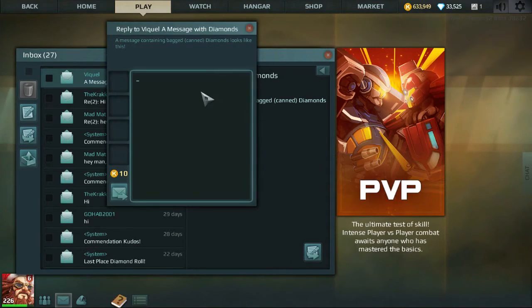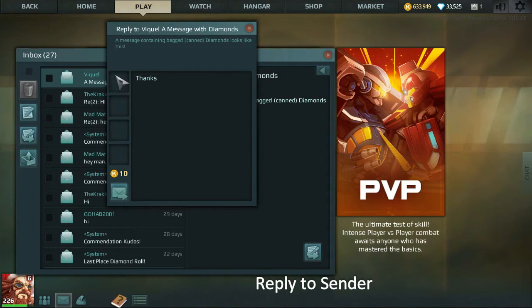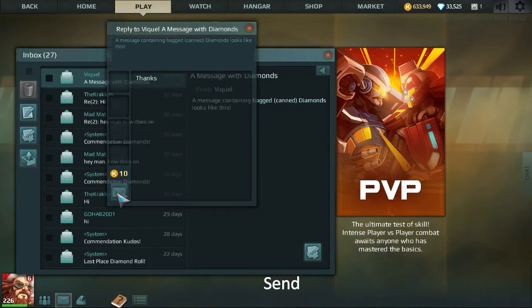You can send them a nice message back by replying and saying thanks. And if you would like to send them back some diamonds, you would just go to your inventory and drag them into one of these four boxes and click send.